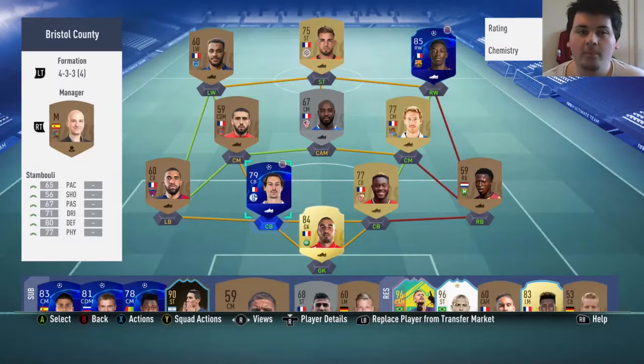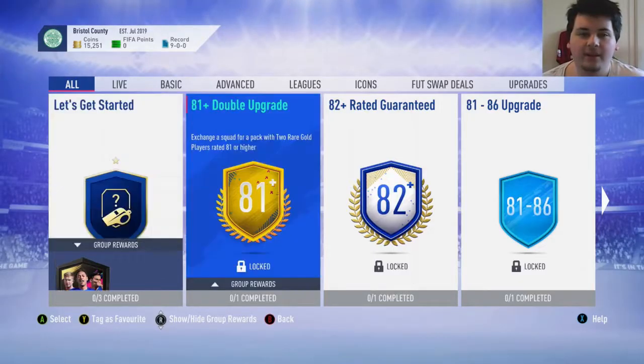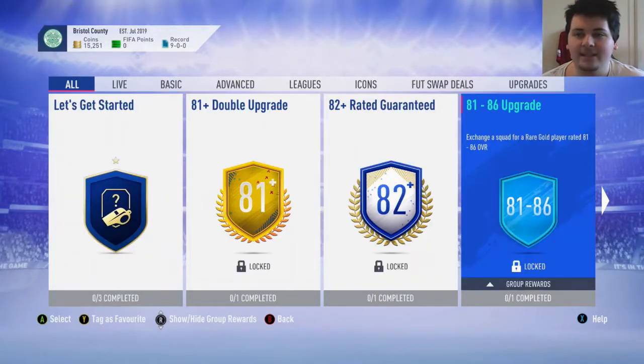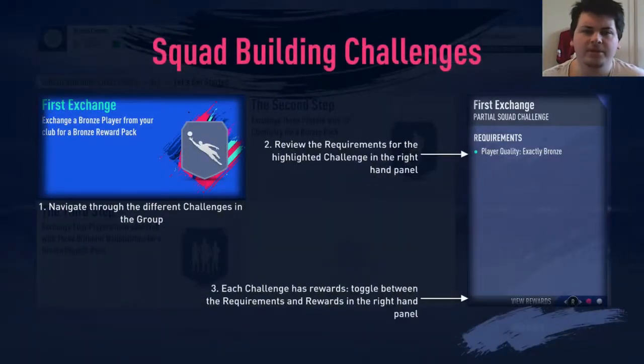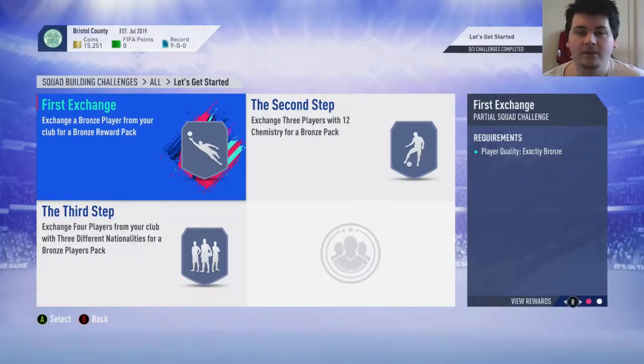Now I'm going to do the starter SBC, and I think that'll be it for the first episode. In the next episode I will be qualifying, playing my 5 games of Div Rivals until I get ranked into which division I'm going to - so that'll be a pretty exciting episode. I obviously have to do the Let's Go Starter, and then I think I'll do something fun at the end of the video like an 81-86 rated upgrade or something if I can do them. Those are only 4 gold players and then bronzes and silvers, so I might be able to do one of those - fingers crossed.